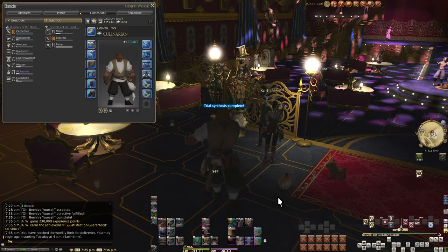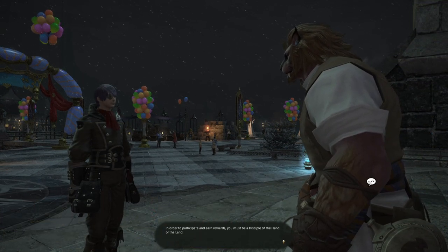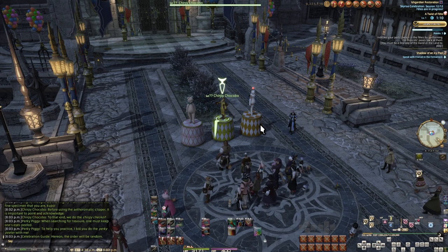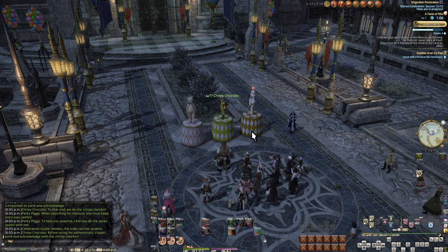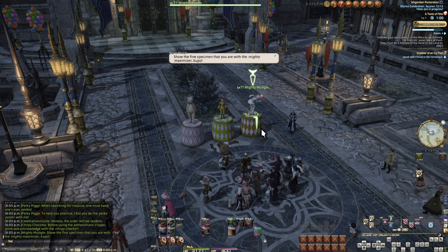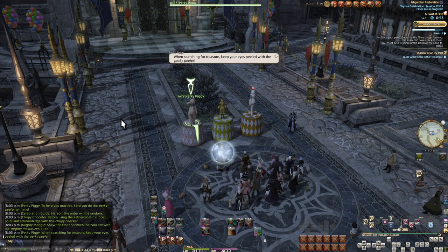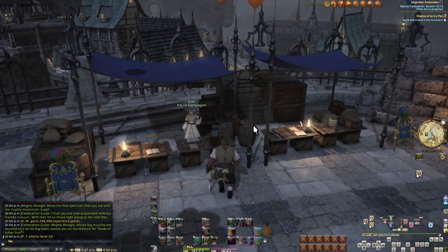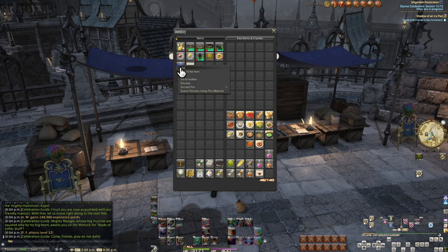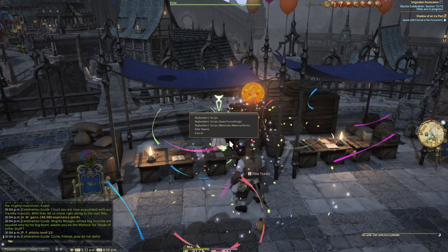Now onto the other two custom delivery NPCs — we have a bit of a lengthy detour first. Back in the Firmament, after it was completed, a party began. This party will last all the way until Endwalker. For now, it's a set of special minigames that give tickets with rewards inside — they're actually pretty great. Each minigame involves interacting with stuff in different ways. Get gold rank and you'll get two fate presents, which are basically loot boxes with random rewards within a pool. Mostly inside will be fate tokens, and you can turn these tickets in at a vendor in the front of the Firmament.